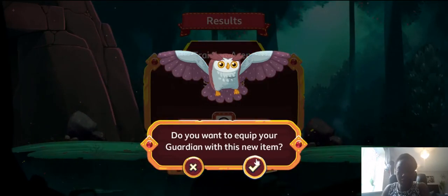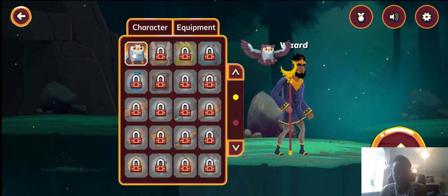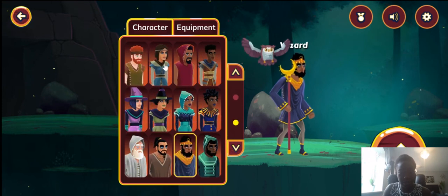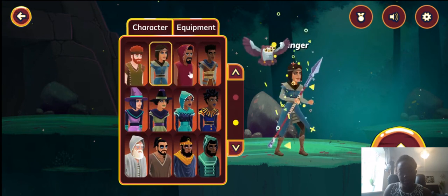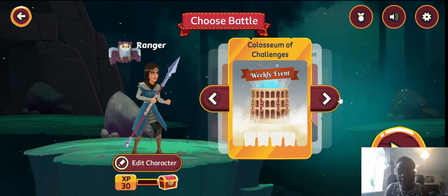So you can decline it or accept it — I'm going to accept it. Then you can see that the equipment has changed. A wise choice, a fine addition, that really suits you. You can change your character as well. I'm going to change my character to a ranger. Behold! Now you can play the game in any way — they will transport you to each region of Mathematica.